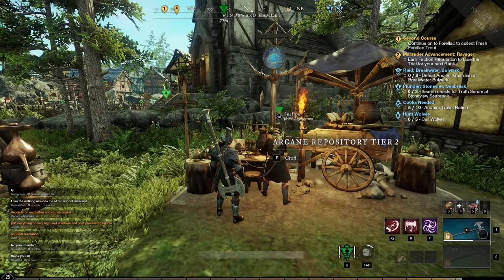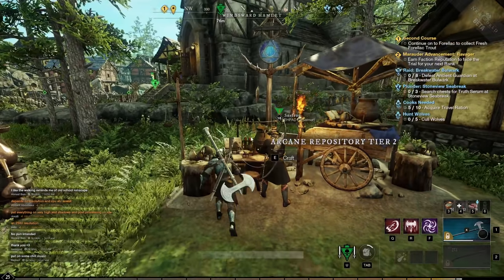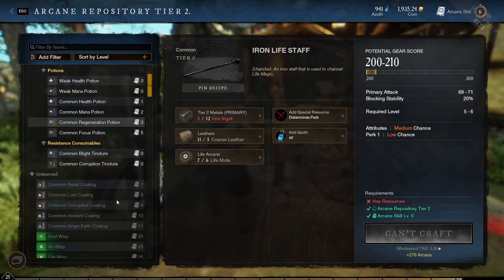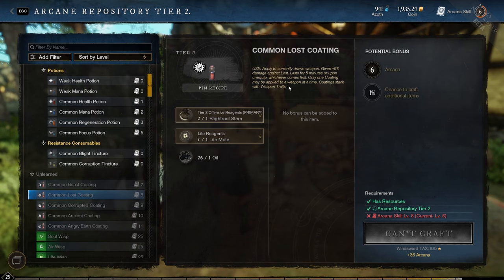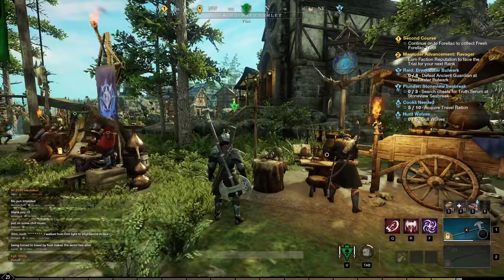Before going into a difficult dungeon or expedition, make sure you get weapon coatings. For example, craft the lost coating for your weapon to increase your damage against the lost, so you'll do more damage in the Amrine dungeon.